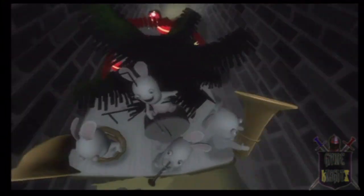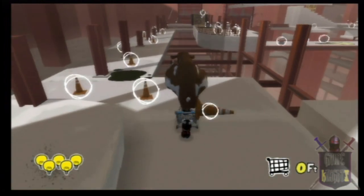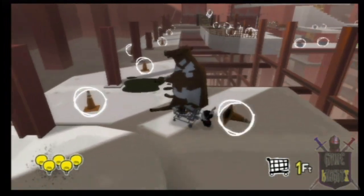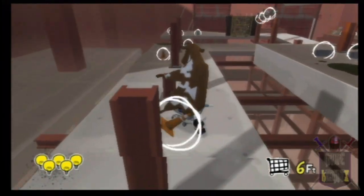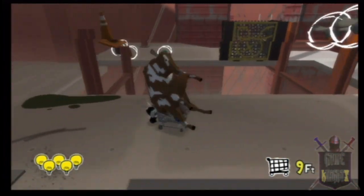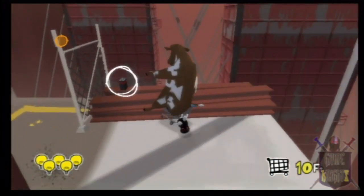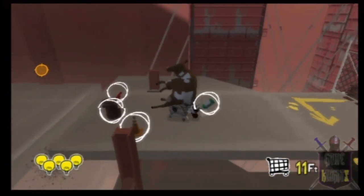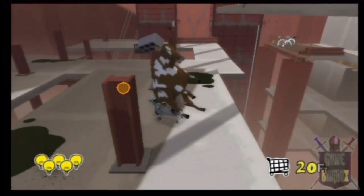Rabbids Go Home does have some long load times, though they cleverly hide it by having the bunnies run down the sewer pump over and over with the item you just collected. My last complaint is the fixed camera, which doesn't become a big concern until later in the game when you can't move it to see where you're going. It's a pain when trying to collect all 1,000 items — and that's not even worth the trouble because you don't get anything extra. You just get a little stamp. Actually, you only have to collect about 910 items to get all four presents, so collecting everything is not worth it.